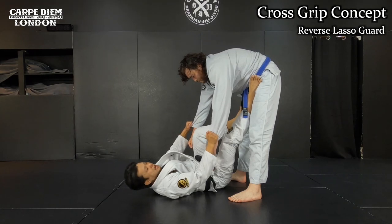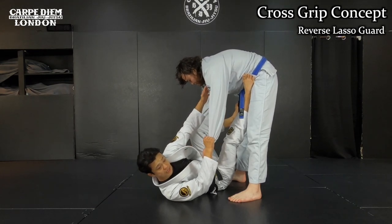Hi guys, I'm Tsuyoshi. Today I shall show the reverse lasso guard, which is a kind of variation of cross clip guard. By the time I can tell, the opponent's grip is kind of like this — in this portion.